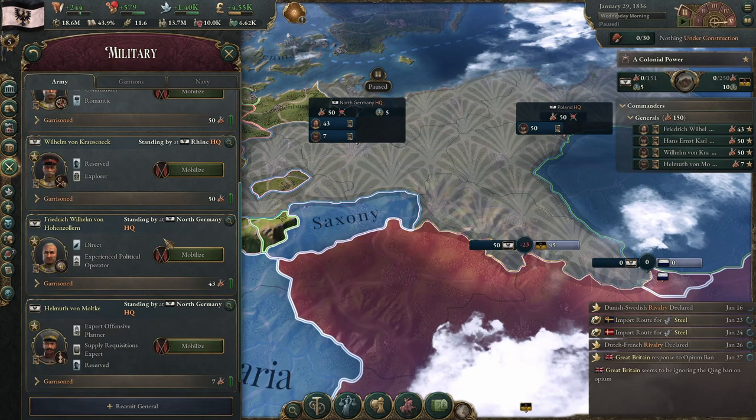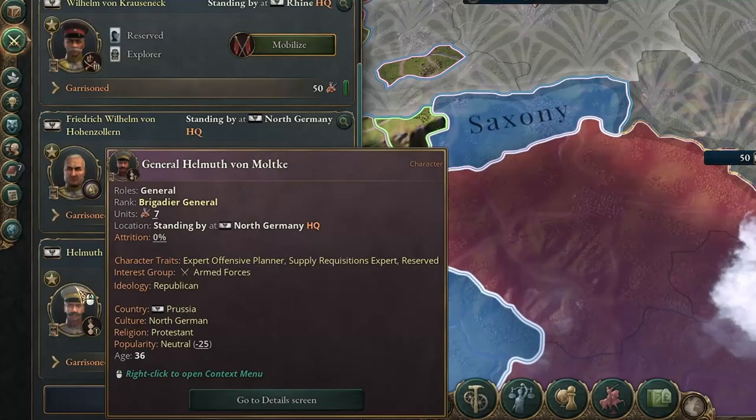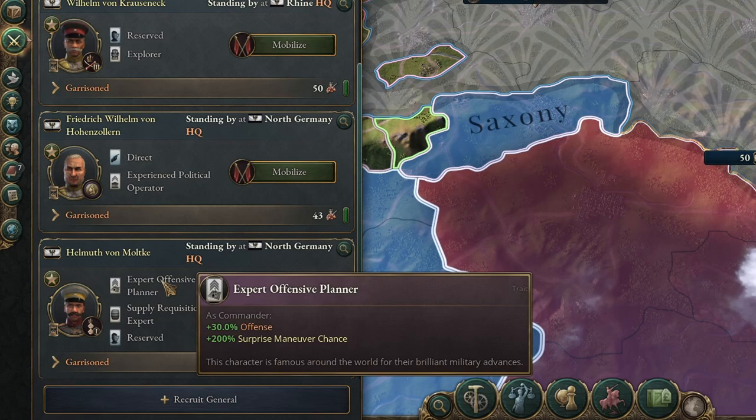How do we get more troops in a specific army? Here I have Brigadier General Helmuth, and he is an expert offensive planner — one of the best traits your generals can have in the game. There is also expert defensive planner that gives you plus 30% defense; this one gives us plus 30% offense. The actual power and statistics of your soldiers in the army will be what is crucial when it comes to victory or defeat. The actual number of forces you have bears a very minor impact, as long as you are within a certain range of the enemy.